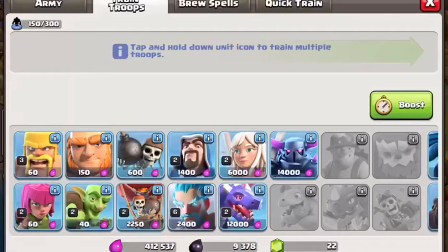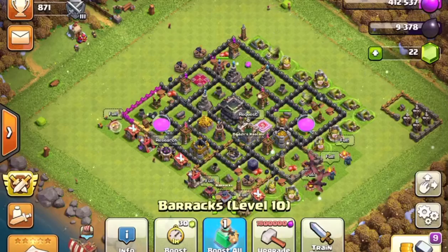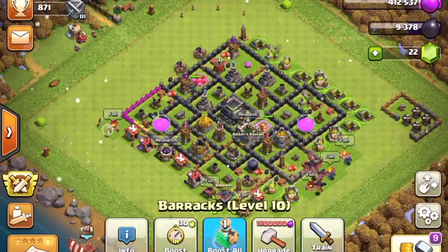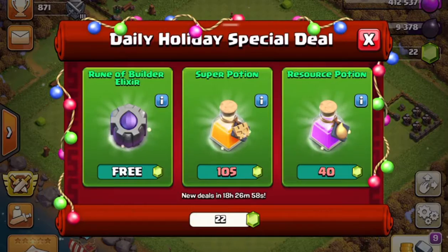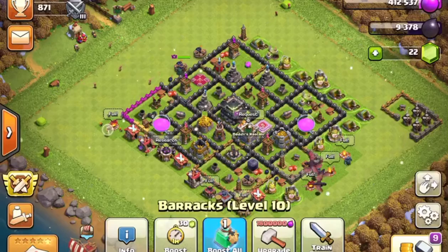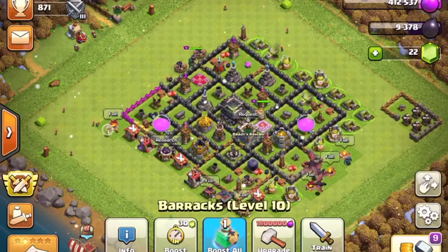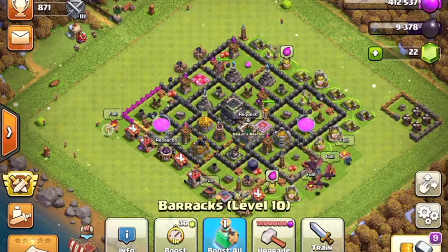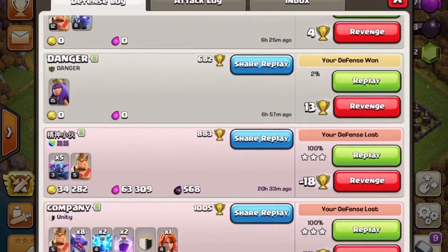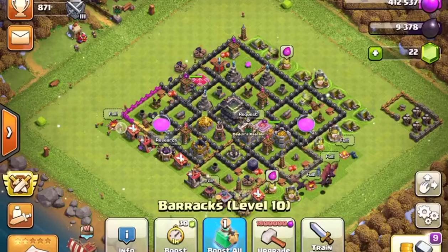To make a good base, you should always have a design in your head that you really want. Do you want your base to look cool, or do you just care about having a base that works? It depends on what type of base you want. I like a base that looks good, is effective, and always wins. Since I got this base I was winning every single battle.